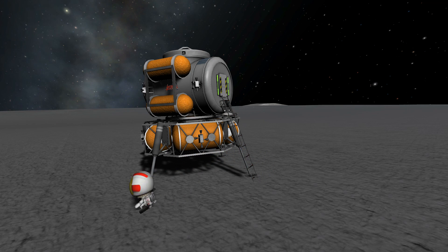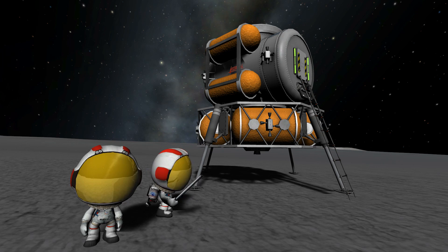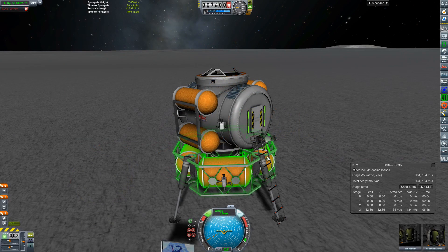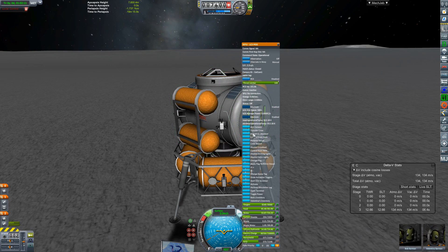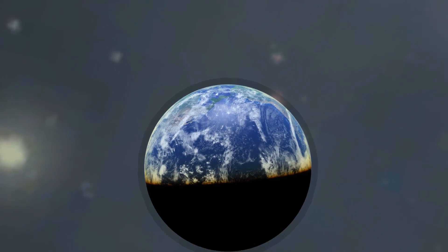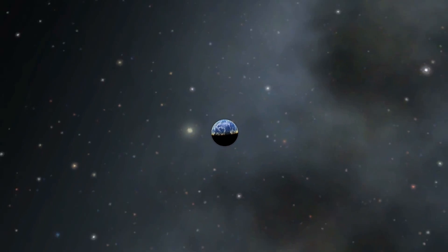Touching down for the first time on the surface for so many years. A little celebration there from Bob Kerman, joined by Valentina Kerman to do the ceremonial planting of the flag. Beautiful. So we can now fold up our ladder — our Kerbals are loaded aboard into the top portion of our vessel. We can just sit back and imagine what it would be like sitting on the moon, looking up at the Earth there in the sky.